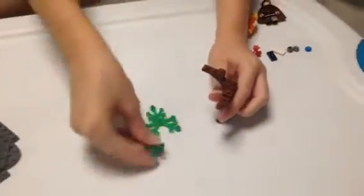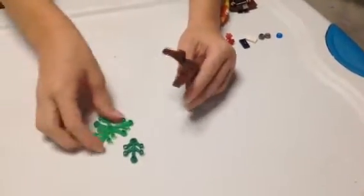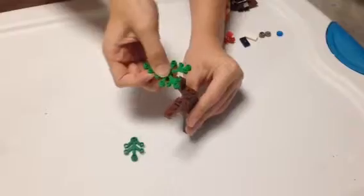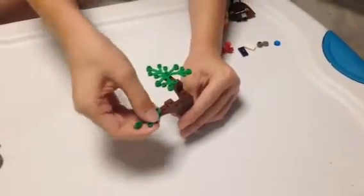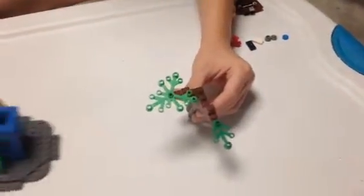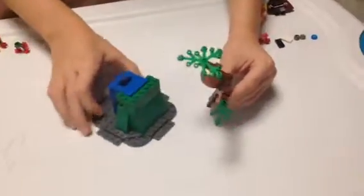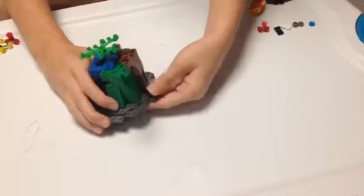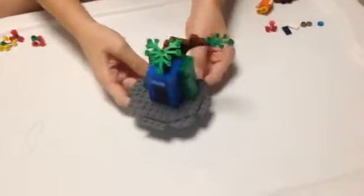And then you'll take your 2 leaves — put one right here, the other right there. And then you'll put your tree in the back, so it looks like this in the front.